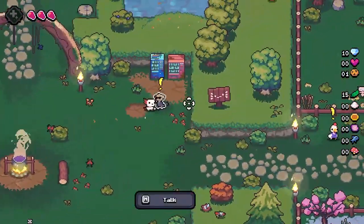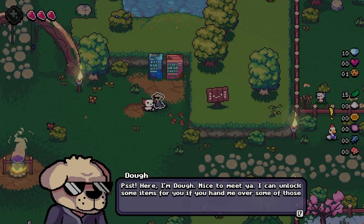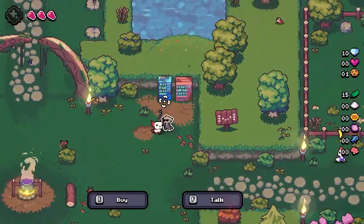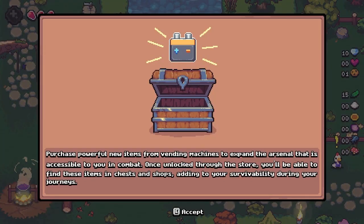Who is this guy? 'I'm Doe, nice to meet you. I can unlock some items for you if you hand me over some of those shiny jumps. Purchase powerful new items at the spending machine to expand your arsenal that is accessible to you in combat.' I only have 10, so I don't have enough.